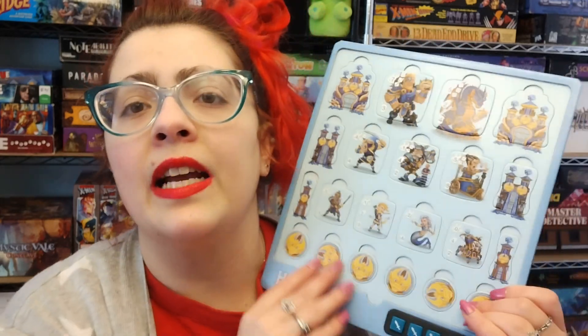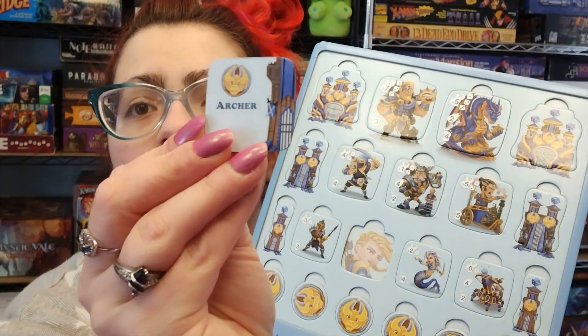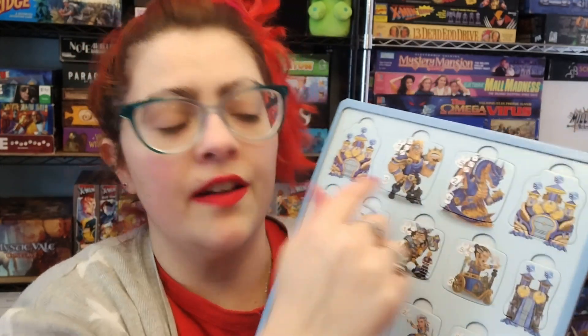The game seems really light when you just look at the rules — you're moving around, trying to fight each other, and rolling dice to see who wins that fight, so it seems pretty simple. But a lot of the hang-ups I had were with the components. These pieces do pop off, but they are really tight to begin with, which was a huge problem. And then you have to flip them over to see how much they cost, and it's not consistent across all the different levels, unfortunately.